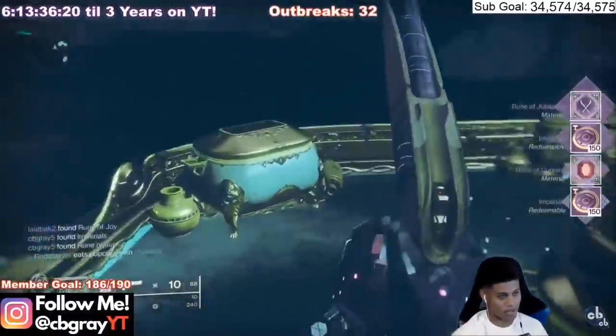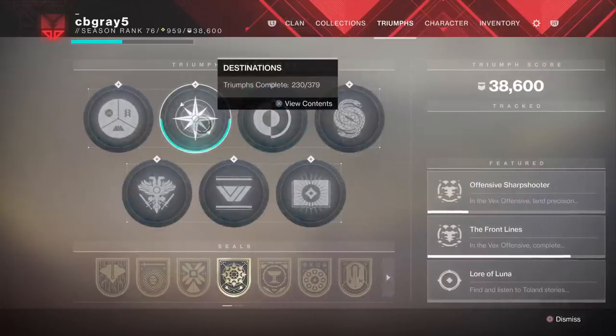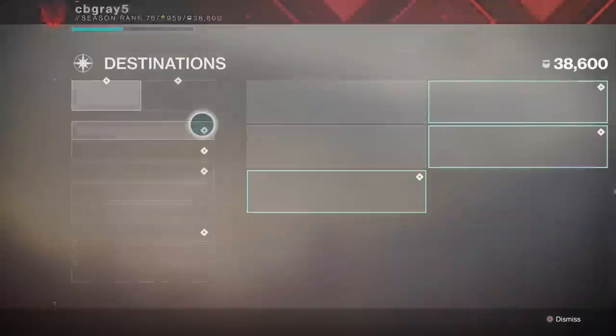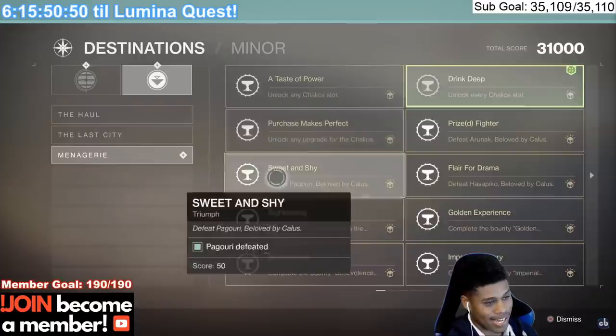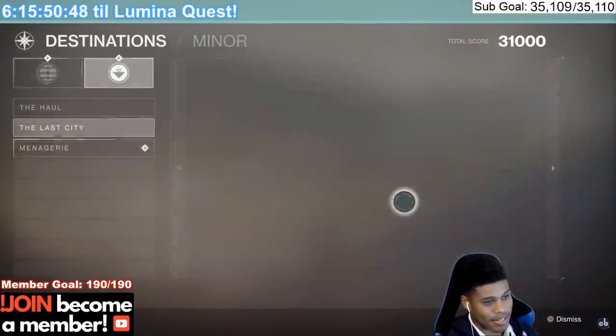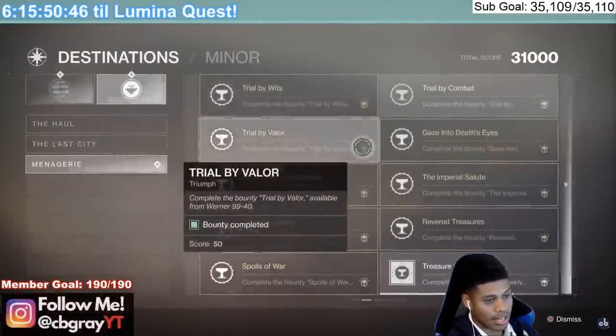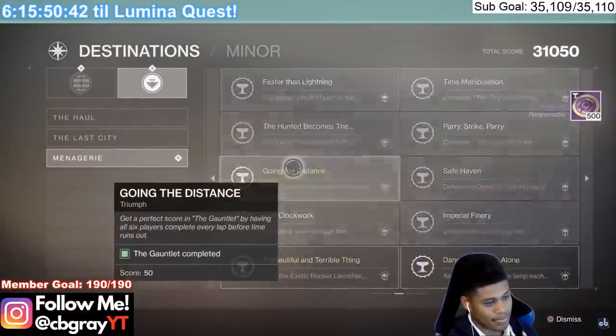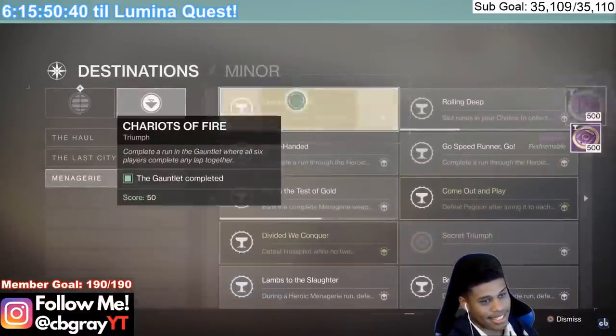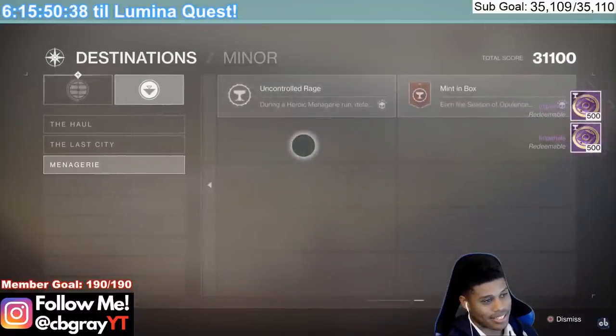The next method is to do your Imperials for Menagerie Triumphs. Go into your Destination section on your Triumphs and then go to Menagerie — each one of these Triumphs is going to grant you 500 Imperials if you get them done. Go through this list and get as many done as possible. Some you might already have completed without knowing it, and each time you turn one in you'll get 500 Imperials.